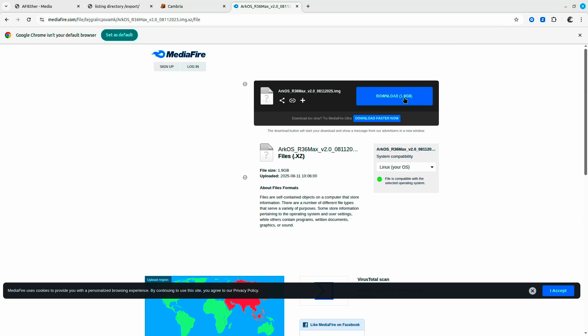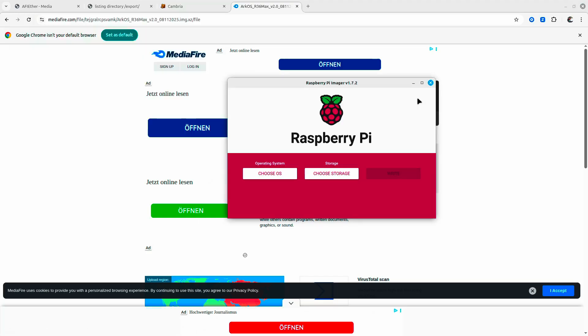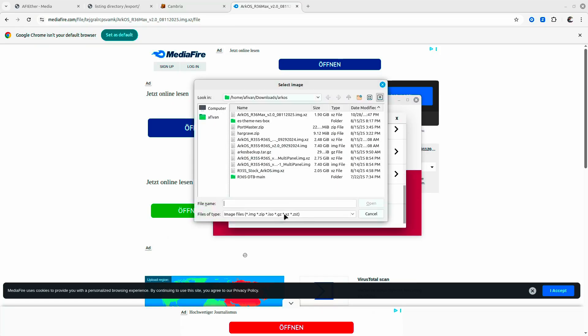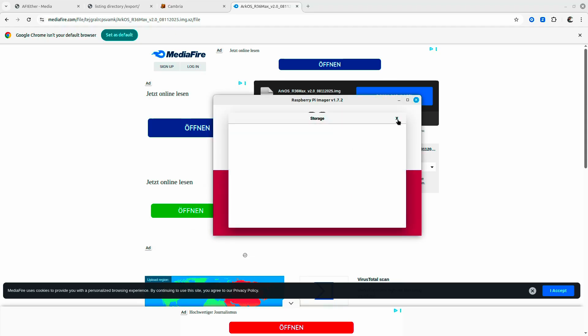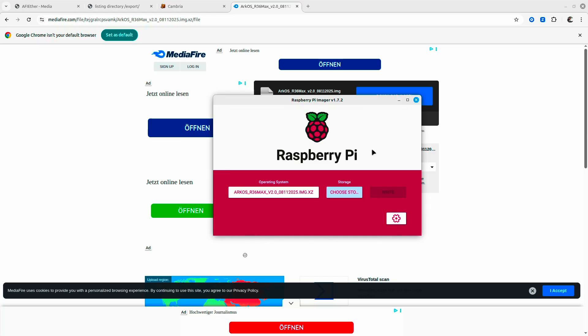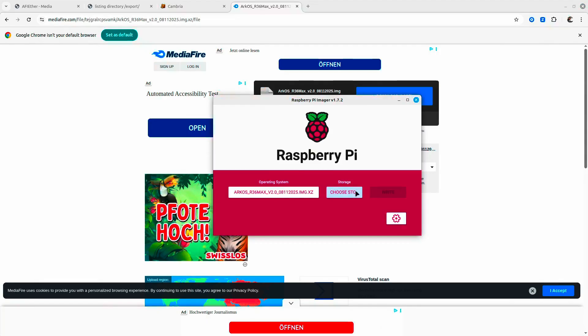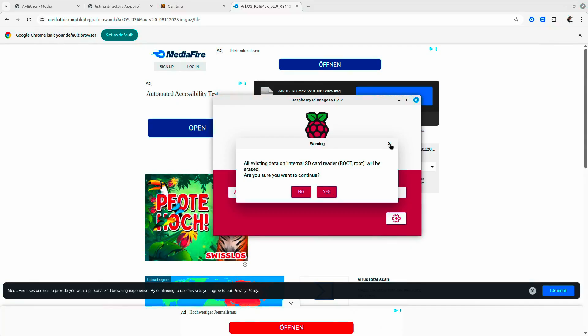Select the MediaFire option and download it. Wait for the image to be downloaded, then you can use a tool like the Imager from Raspberry Pi. Click 'Choose OS', scroll down, and use the custom image that has been provided by the download. Then choose the storage — I'll have to insert my SD card — select it and click Write, select Yes, and it will write it for you. Just wait for it to be done and then you can test it on your device.